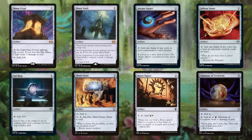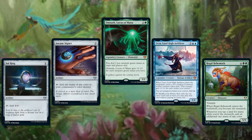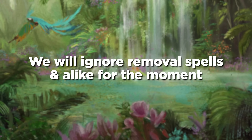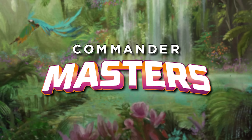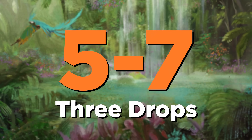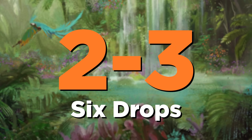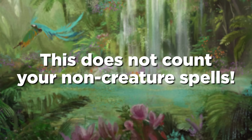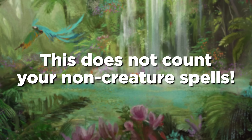If you're not familiar with the idea of a mana curve, the idea is that you want cards to play at all stages of the game — a good mix of cards at each mana cost so you draw them in the right proportions. For this exercise, ignore things like removal spells you're unlikely to play on curve; you'll play a two-mana creature or mana rock on turn two, but not a two-mana removal spell. For Commander Masters, I'd recommend roughly: two-drops, six to eight; three-drops, five to seven; four-drops, four to six; five-drops, two to five; and six-drops, two to three. Keep in mind this does not count your non-creature spells — it's just a good general guide.